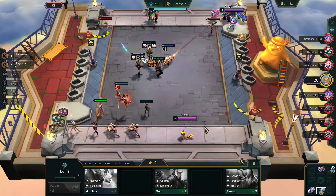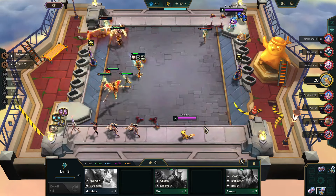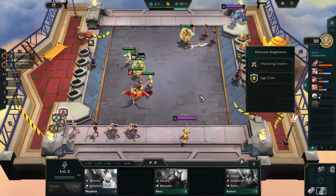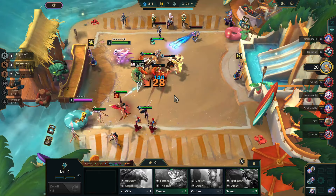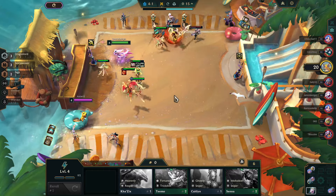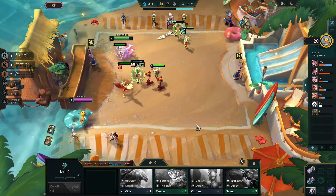Storyweaver is often strong early because you get an additional player who is going to help buff the champs that are next to it. In this case, I'm using the Speed Buff because later on I think it'll be helpful. We got gifted with an early Diana and gave her a Hextech Gunblade, which is one of my favorite items for her along with Titan's Resolve and Jeweled Gauntlet. I've seen a lot of other things people are doing online, but this is what seems to work best for me.